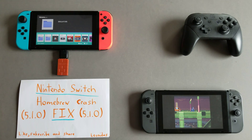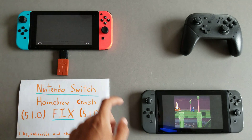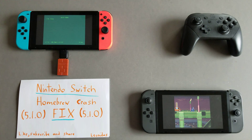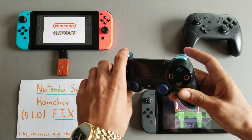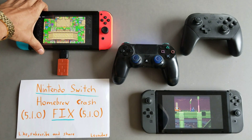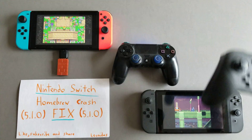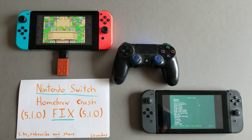Now you can see the homebrew menu is working really well. It's Game Boy Advance here — that's Zelda: The Minish Cap. I'll push the L button and see how quickly that loads. Fairly quickly. Volume working, all that good stuff.